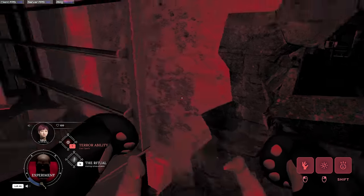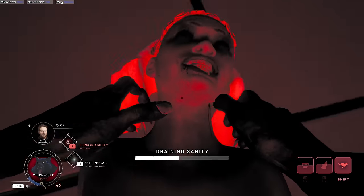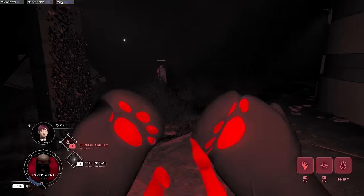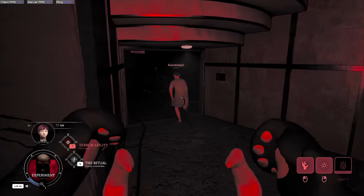Currently, there are two different terrors in the game: the experiment and the werewolf. Both have unique abilities and play very differently. The experiment is the base terror that you will have without having to buy any DLC, but that does not mean it isn't still very strong.